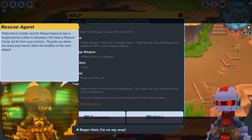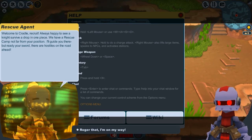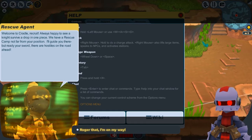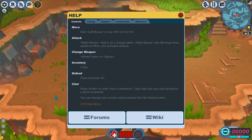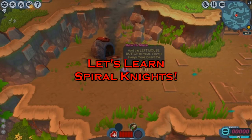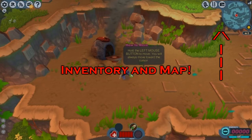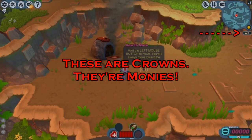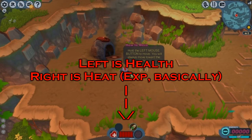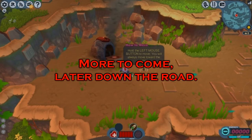Welcome to the cradle, recruit. Always happy to see a new knight survive the drop in one piece. We have a rescue camp not far from your position. I'll guide you there, but be ready with your sword. Right, I'm on my way. I need neither forms nor wiki.